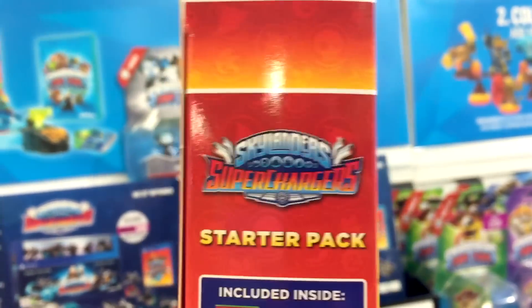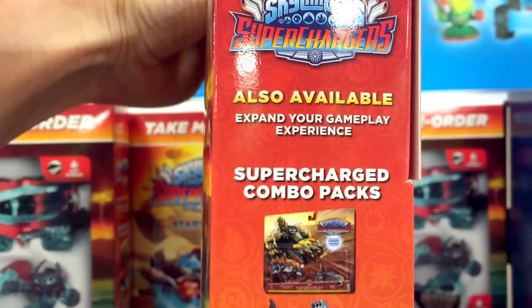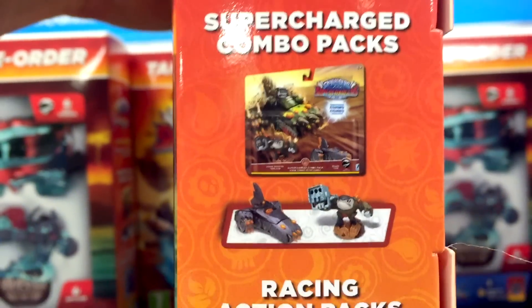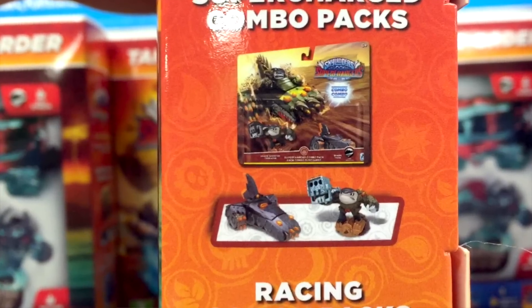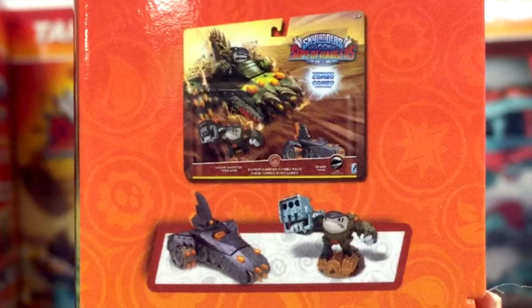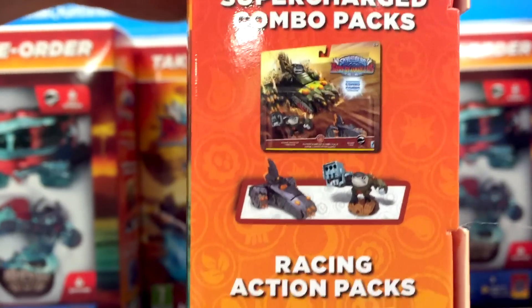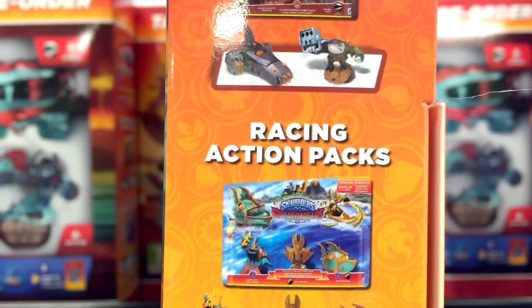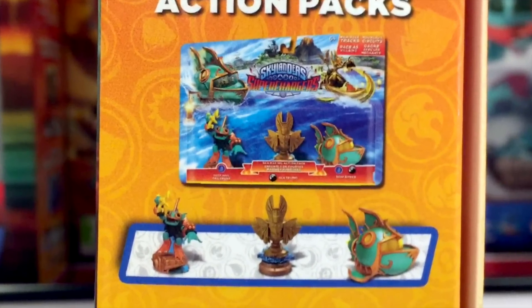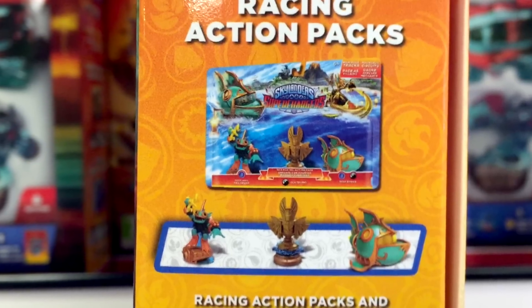Here on the right hand side you get much more detail. First of all you have these supercharged combo packs - as you can see, the two supercharged Skylanders and vehicle combo. But equally interesting are the racing packs. I think these could well correspond to the Wii and 3DS racing version of Skylanders Superchargers, and you can see you get a Supercharger and a racer and a trophy of some sort, which obviously relates to that Chaos trophy we saw in the dark edition.